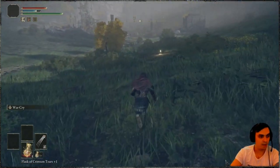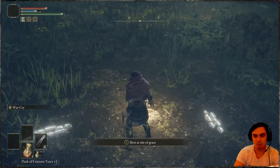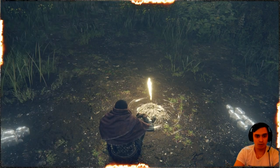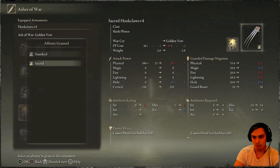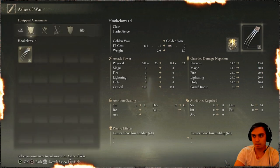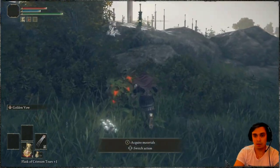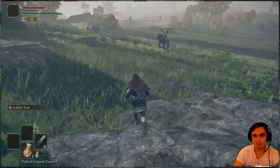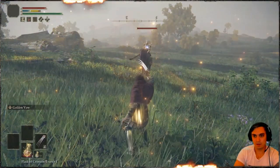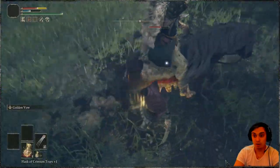Now let me equip the Ash of War: Golden Vow. According to the wiki it gives a damage buff of roughly 12%, which is way more than my War Cry does — so it should make me hit harder, but it costs way more FP. It changes the affinity to Faith so we'll go standard. The buff does take a little bit of time to take effect — and there we go: 174 damage.